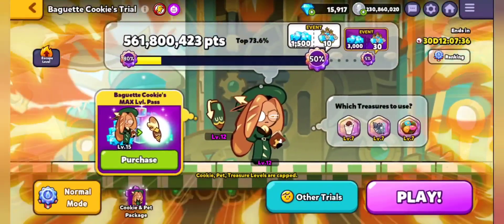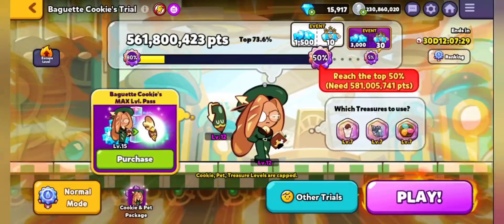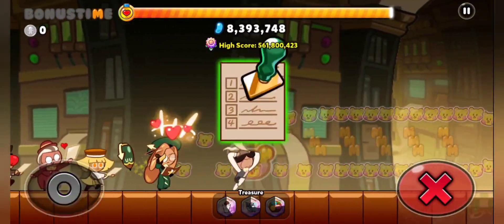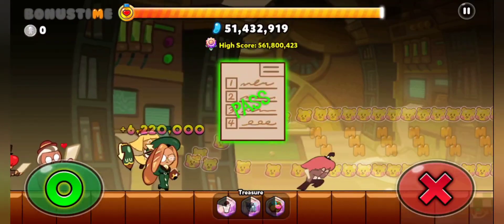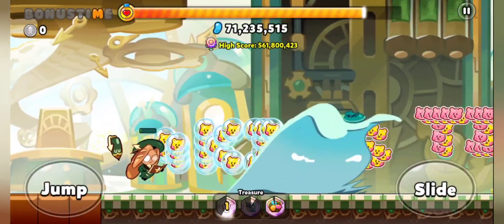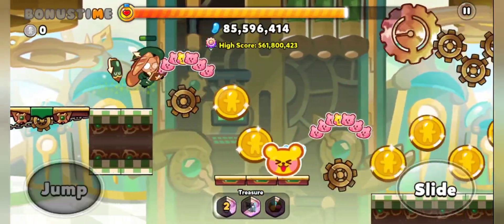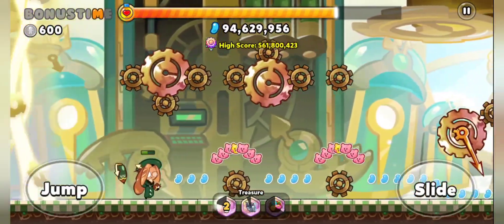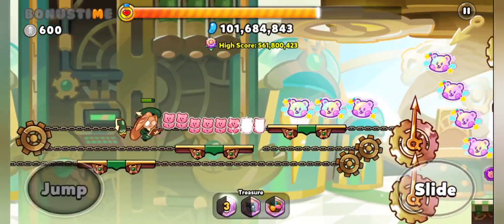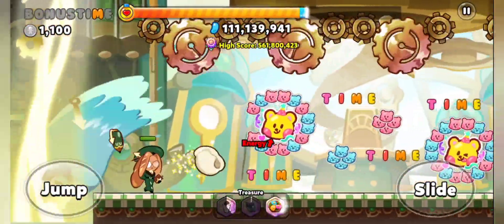Funnily enough, I actually tried it for the very first time with the treasure set you see on the middle right, which is the primary treasure for Baguette Cookie — the milk one. In this update, the points you get for collecting the milk jellies got buffed. There are lots of occasions where it's impossible to collect every jelly at once. The last treasure, the Songpyeon one, is similar but instead of just providing a bonus to all captured jellies, it also generates jellies on its own, granting even more points.